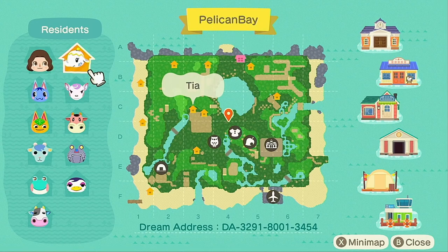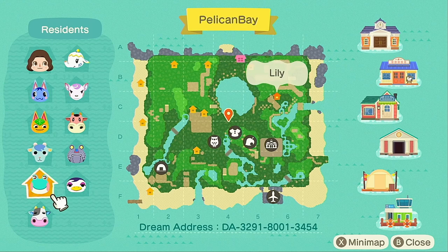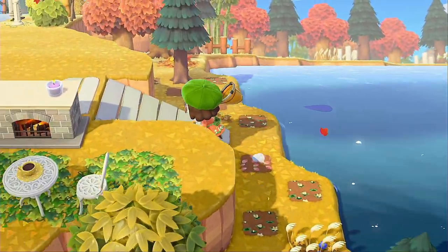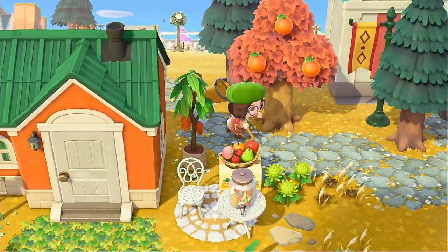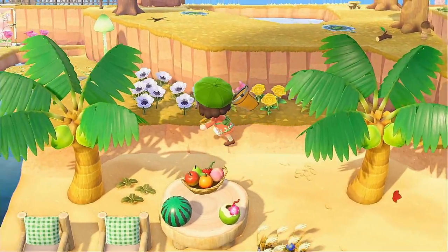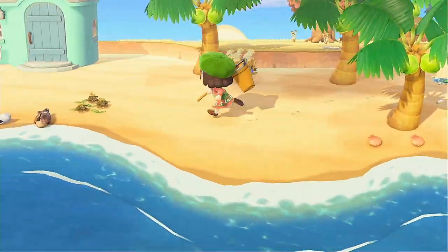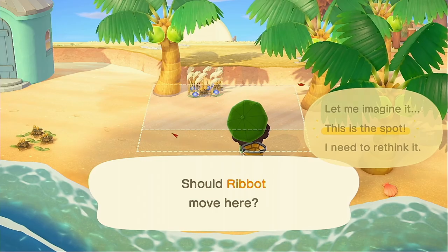I literally have three poor babies on the beach: Diana, Norma, and Sherb. I don't know where else to put them. In theory I like villager houses spread out — I think it's really cute for each villager to have their own space and area — but when I'm trying to kick villagers out it's super annoying.